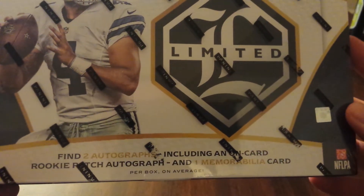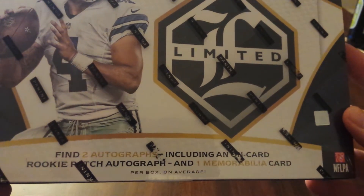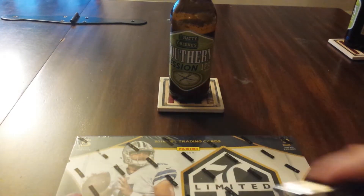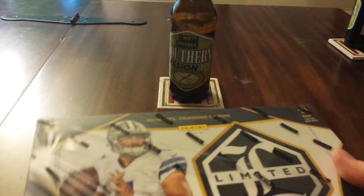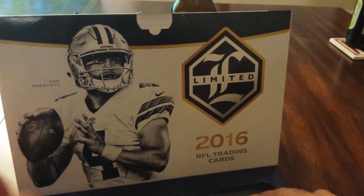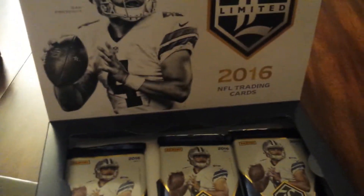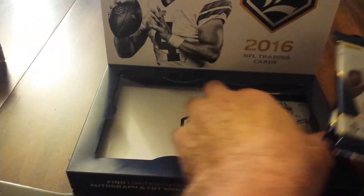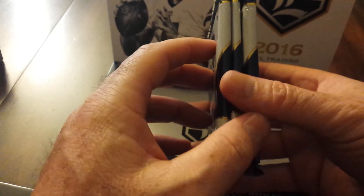So we got 2016 Limited. Two autographs including an on-card rookie patch autograph and one MIM card per box. Let's see what we got. I've never opened any of this — I almost thought it was boxes. Three packs, five cards per pack. There's that cowboy pack right there — they got Prescott on there. Definitely the two outside packs are thicker, so we'll start with a thicker pack.